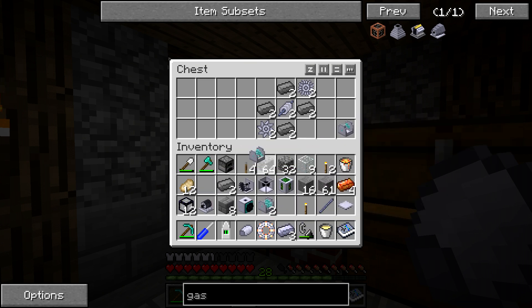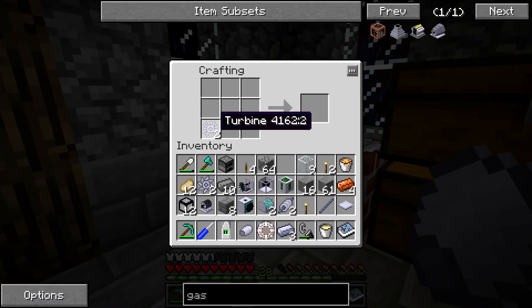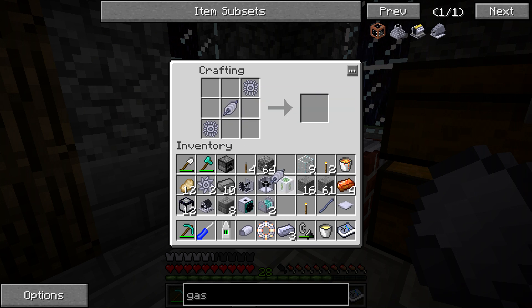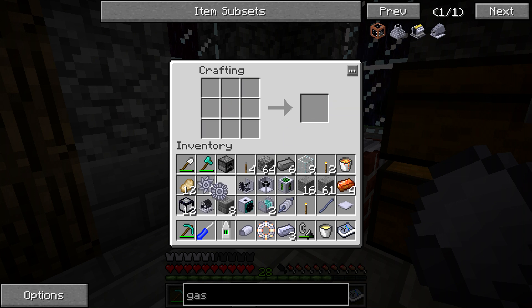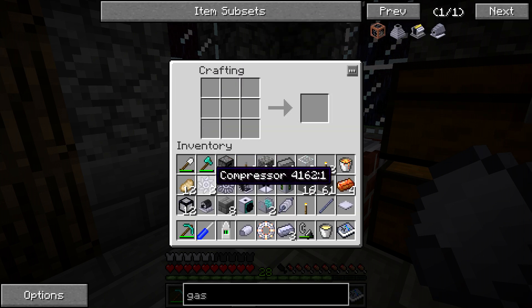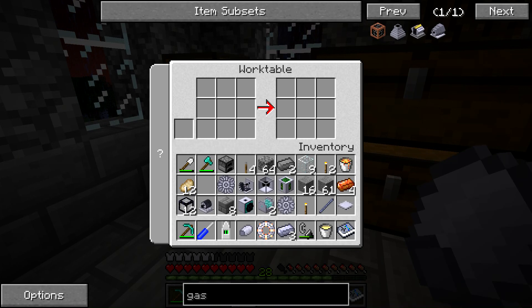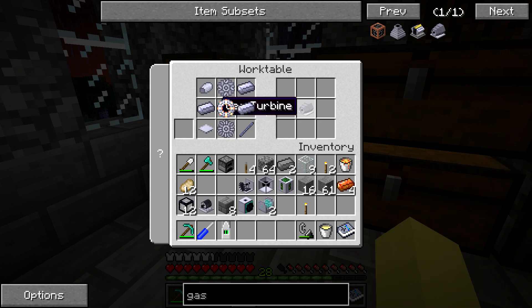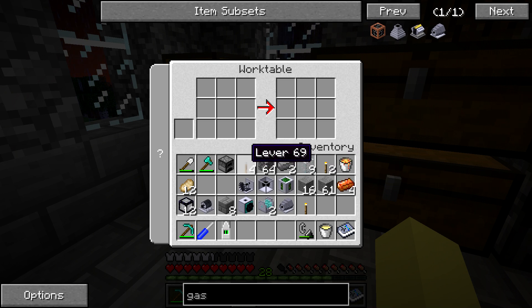I did the high temperature combustor crafting off camera this time since we already went through how to make it on camera. Now we've got to do the crafting for all this. We need to make the compound turbine — that's one of the expensive portions, requiring four sintered tungsten ingots plus two turbines, so making a compound one is even more expensive than a single turbine. Next is the compound compressor — same thing using compressors, so another four tungsten ingots. Then the shaft core, which is easy. Then the high temperature combustor, the diffuser which just takes steel, and the rest which also just takes steel. Now we have the gas turbine.